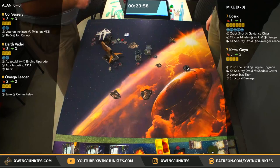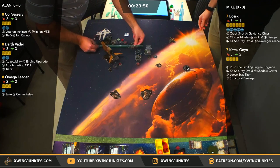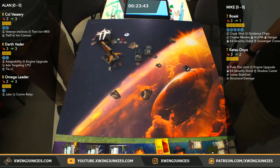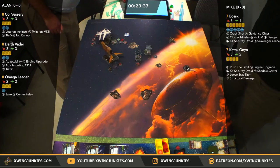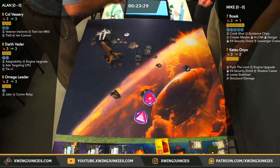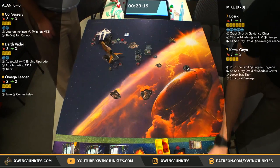Vader — looks like a range 2 shot on Bossk and a range 3 through a rock on Ketsu. Here's the roll — going to spend a focus for hit, crit, and add a crit with the targeting computer. Bossk rolls up a blank. Two shields down — sorry, three shields down.